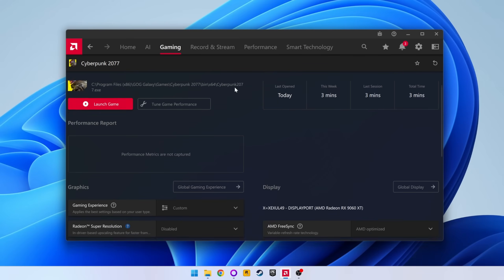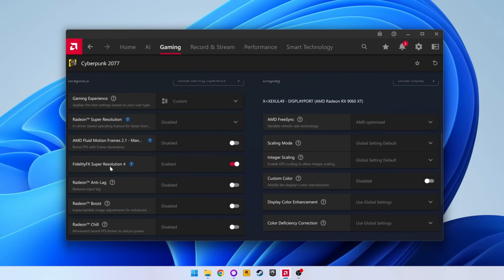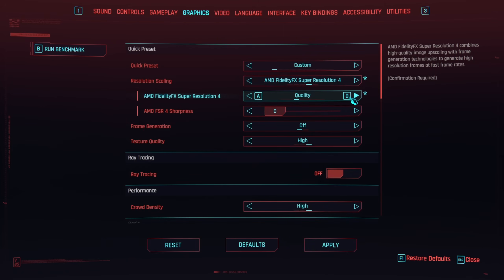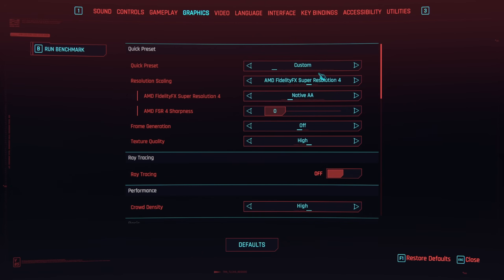The option then appeared in the Relive software on the desktop too, and once I had restarted Cyberpunk an option for FSR4 appeared in the graphics menu as a standalone setting from the older FSR3 and 2.1. It's nice that we have the choice. The sidebar may still say it's inactive until you load a save game, at least it did for me.